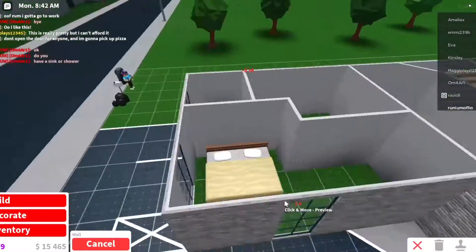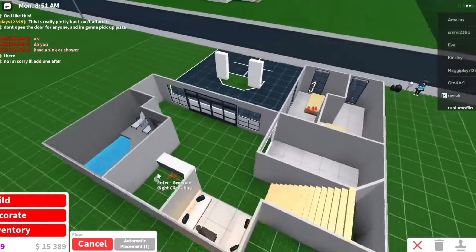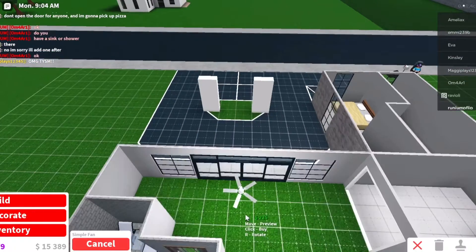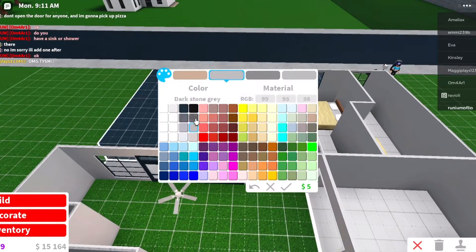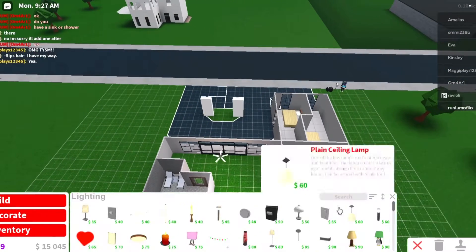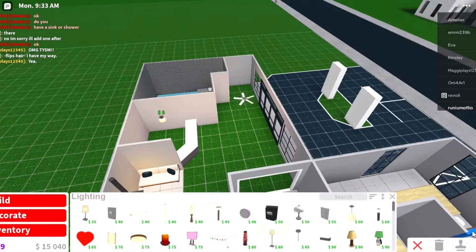Alright, so I'm basically finished with all these things, but I'm just adding more decoration and stuff. I'm building these walls for the hotel. Alright, so this is what it looks like. It's pretty nice.